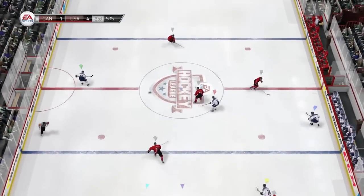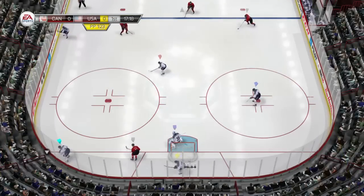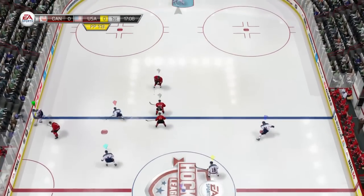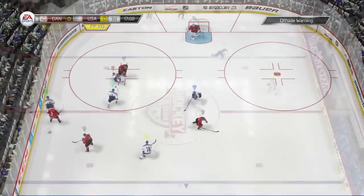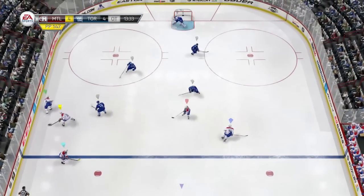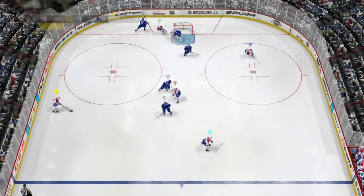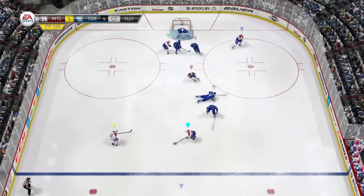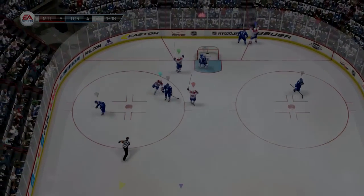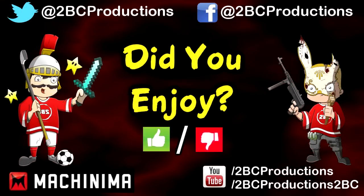And that's the whole point of the quarterback defenseman. You don't want long breakout passes that go for icings and cause turnovers. Focus on the simple things of hockey: dump it in, keep the play alive, pass it to your teammates, get it up to the left winger, back to the point guy, stay there, create space, give it to your teammates, and quarterback your offense. Alright boys, that's the first episode of the OTP tactics series. Let me know what you guys think and I will see you in the next video.